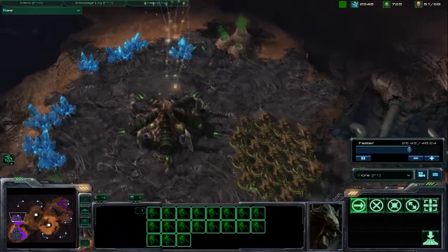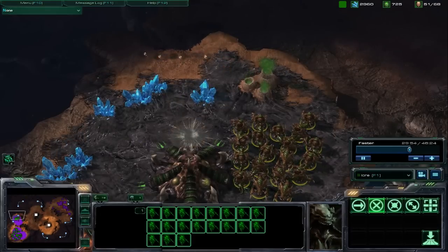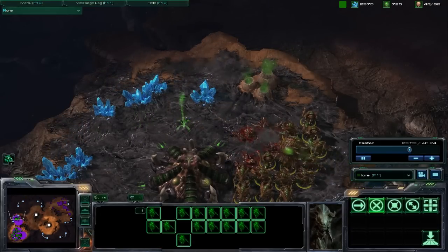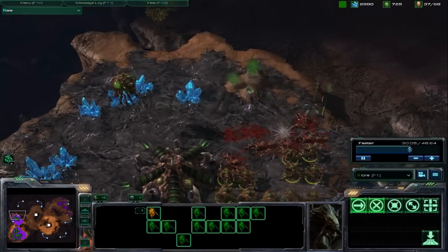Hydralisks are back, although they're not quite the bread and butter unit they were before. They're now a tier 2 unit, and they seem a little stronger overall, especially against light units. As you can see here, as soon as this wave of Banshees is visible, the Hydras just mow through them pretty easily.